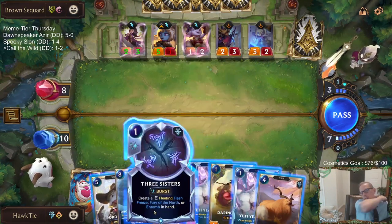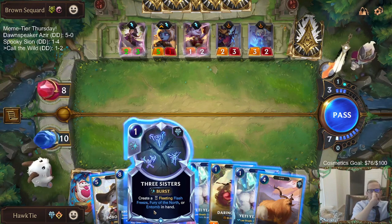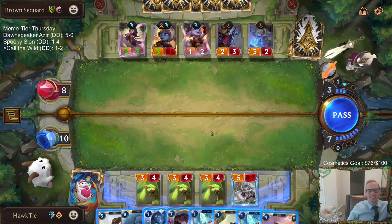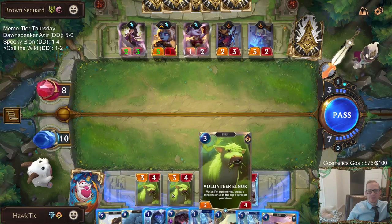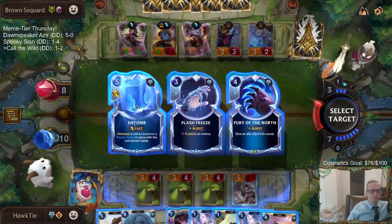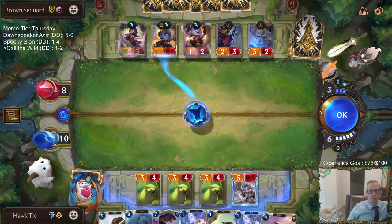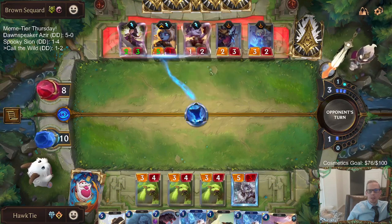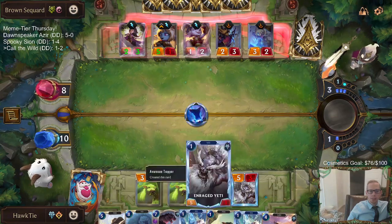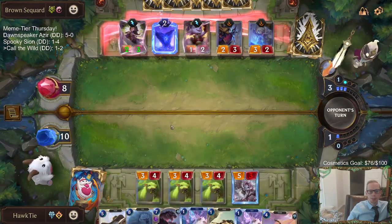We can Flash Freeze the Poppy. I'm also thinking about Entombing Poppy right now. I think we Entomb - it doesn't let them get the buff, they can't play another Poppy. I still get to play Yeti Yearling, which means we have two Yetis in play, so round start we get the Abominable Guardian, and the next round we play Pack Mentality. We're still looking good.